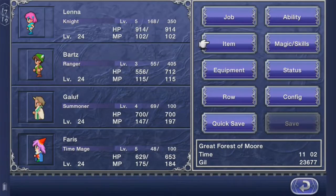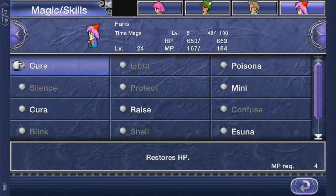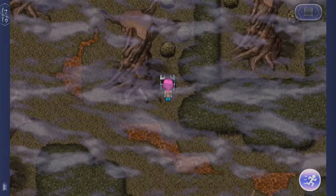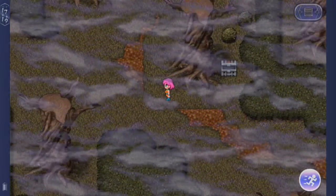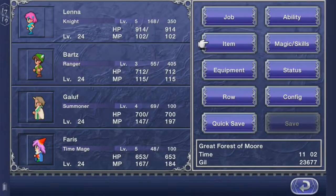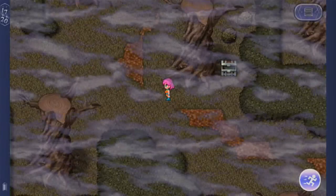There's a chest here which is going to contain ash — basically it burned. Damn it, that's not good. I should use an ether on Galuf because I'm going to need as much MP as possible. Yeah let's get an ether.